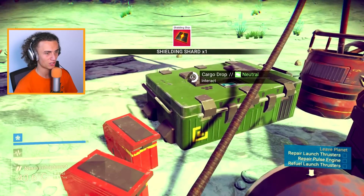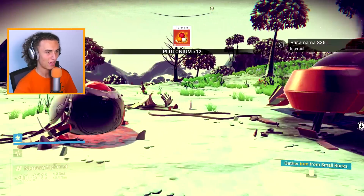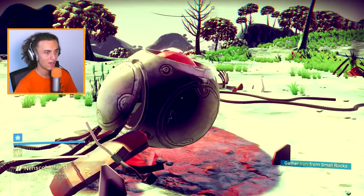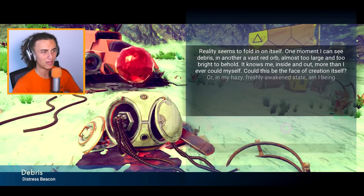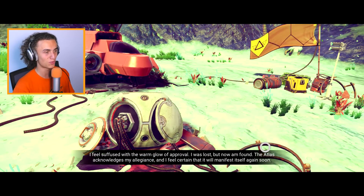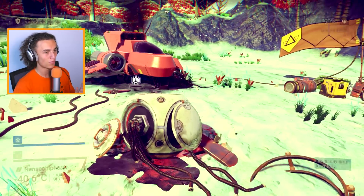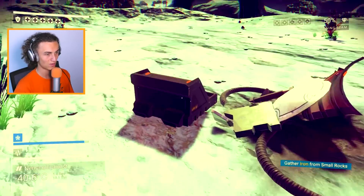We just crash-landed our ship over here, which is a shame of course. This is our little ship, and we're gonna make our way off this planet. This should be easy, it should be quick, and then we're gonna make a ton of money. I'm gonna show you, Cops, how to do all of this from the start of this game, and it's actually pretty good.